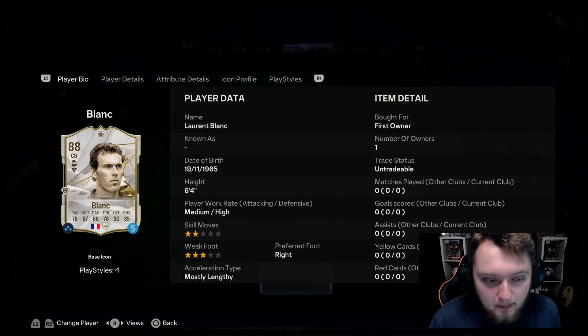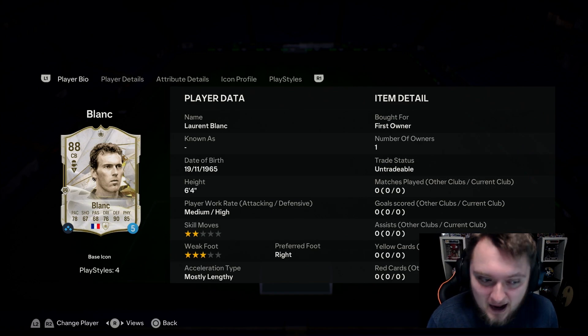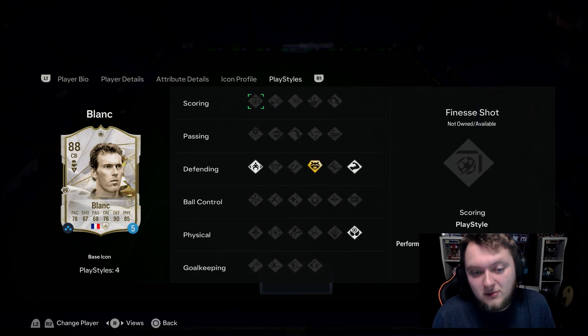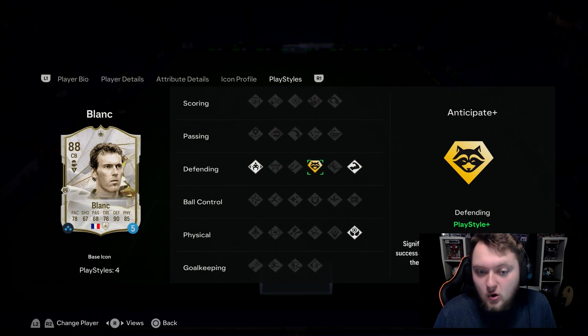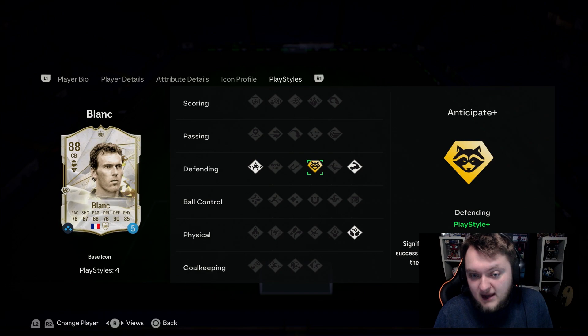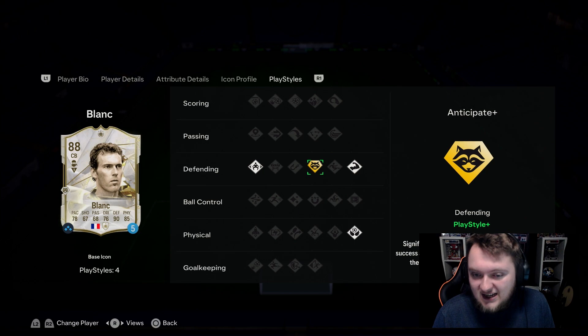Laurent Blanc is now in the team, and I have used this card a fair amount already this year. His play style plus — before we talk about anything else — is the best play style plus to have on a defensive player. Anticipate Plus means that when you're making tackles, it's more likely to stick to the player you are tackling when they've got this play style plus, and it works so effectively.